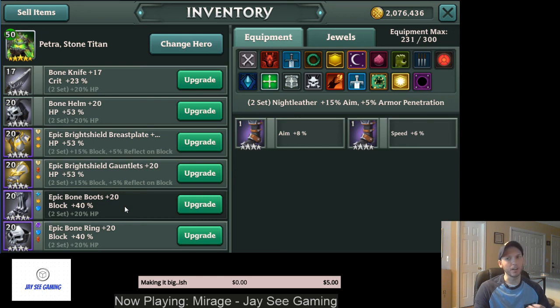Speed is really an Arena thing. The Arena meta right now revolves around what people call Alpha Strike teams — your team is set up to attack first, they all go, do some AOE, and probably have some sort of stun or sleep in there, so they just take turn after turn and beat you down. But you have to have heroes that synergize with that strategy. You can't just throw a bunch of speed on Petra and expect it to work.